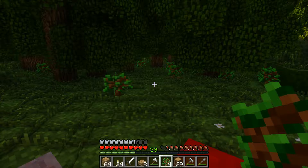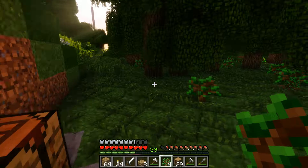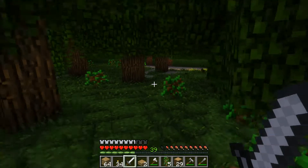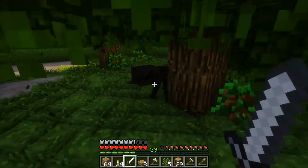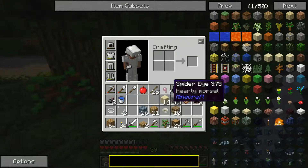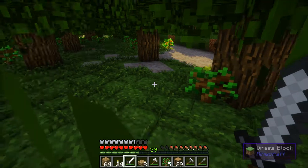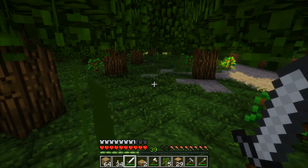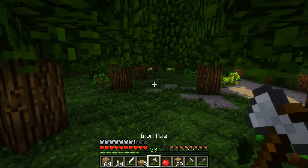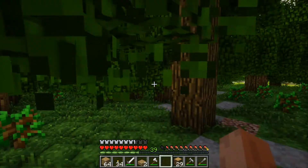Welcome back to another episode of Life in the Woods. We did some work today. We are in the middle of the trees over here — I just saw a mob, gotta find him. Not a bit of string, I don't think, but I got a spider eye. Anyway, I am out here in the middle of my new tree farm, along with my cricket buddies. It's pretty thick out here in these woods.